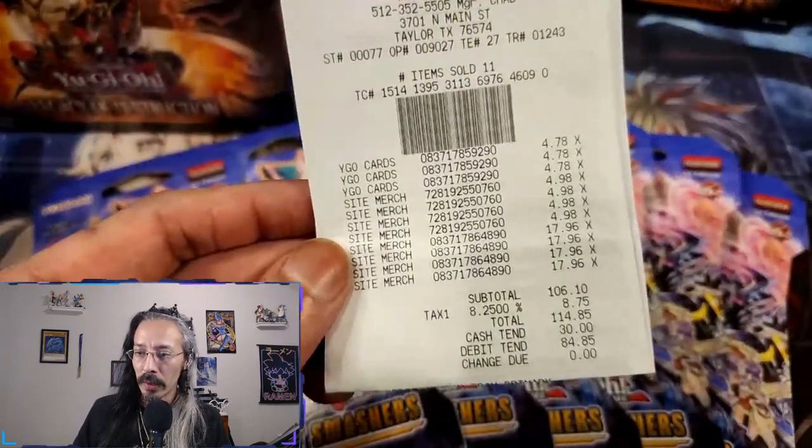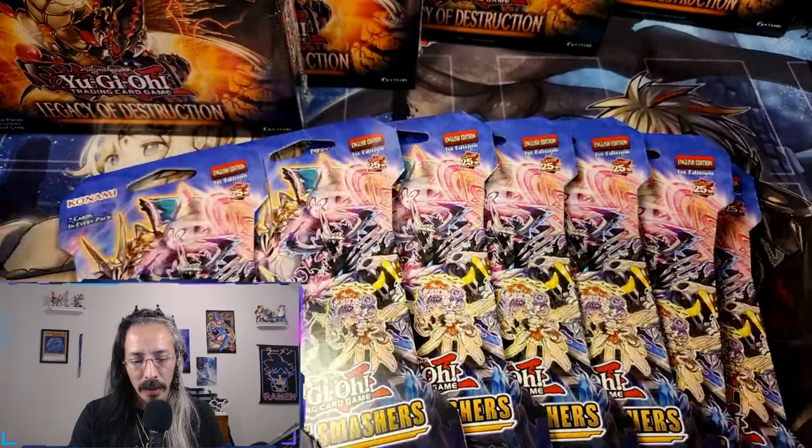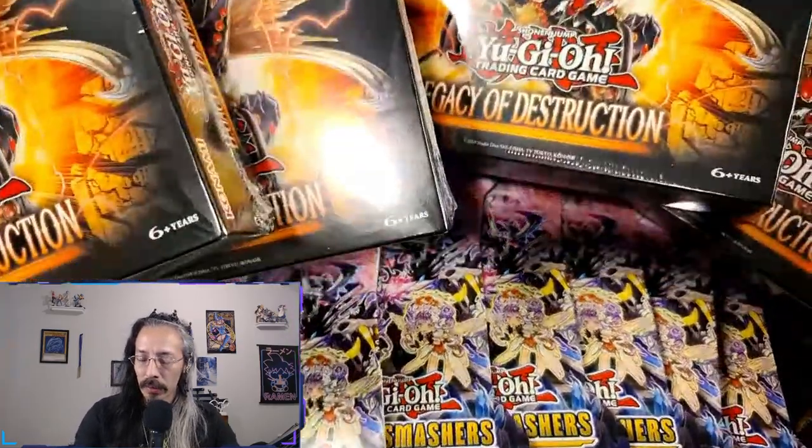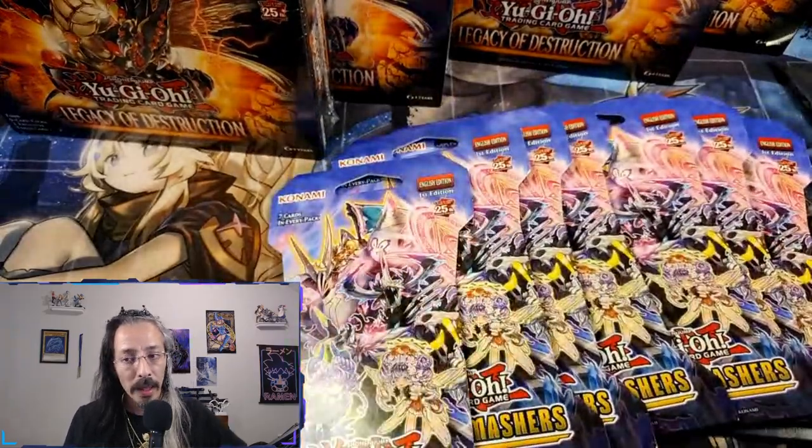Today everybody, we ride for battle — the reigning defender Heart of the Pack versus the challenger, your boy Hatchet Gaming. We're going over a pack battle; we both have an agreed amount we are spending at the store. We agreed on $114 and we're going for the lucky pulls. I got four Legacy of Destruction mini boxes and seven Valiant Smashers blister packs. Let's see who gets the best pulls — let's get to it!